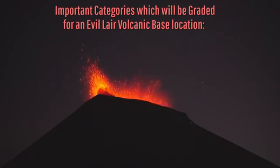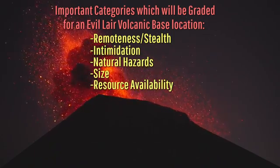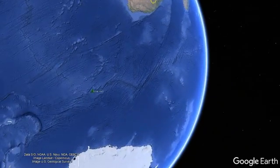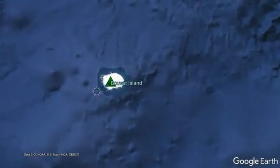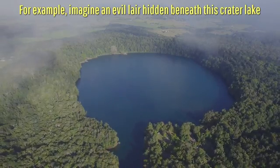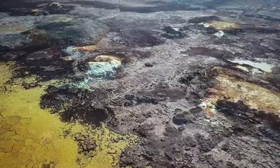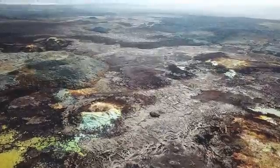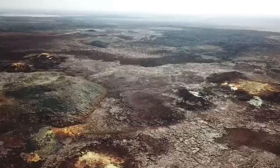All potential volcanoes and thus bases of operation will be graded on these five important categories. First, remoteness and stealth: is your evil volcanic base far enough away from prying eyes that it can go unnoticed, or is it perfectly hidden in plain sight? Second, intimidation: does your volcanic base just look evil and intimidating, just giving off the vibes that a location is menacing without even a word needing to be said?